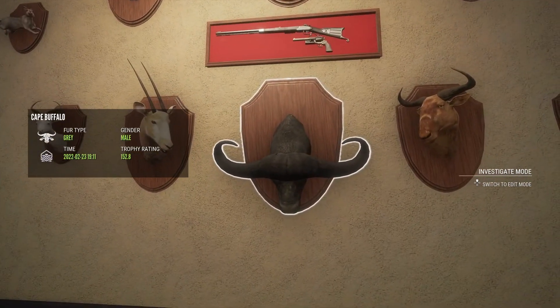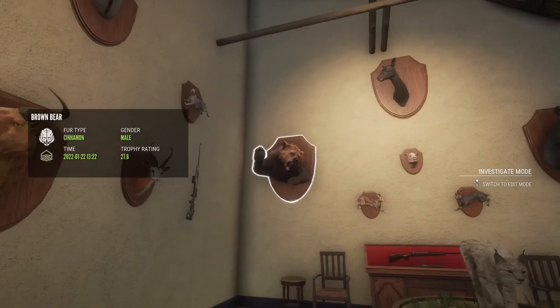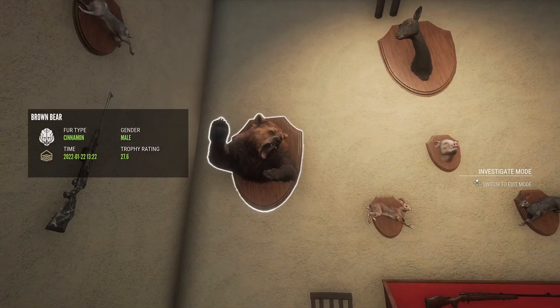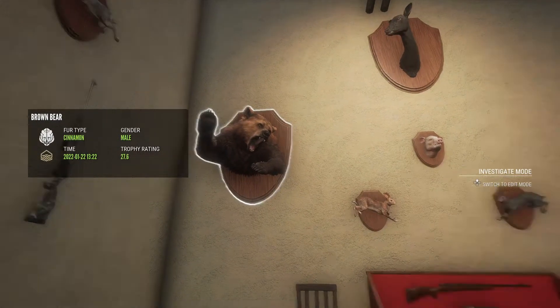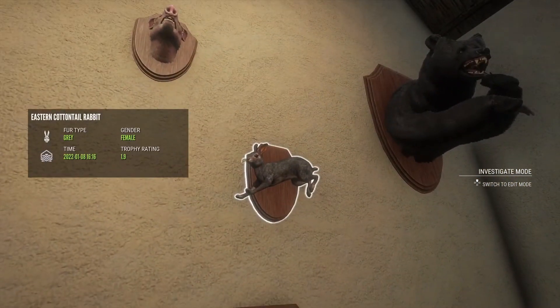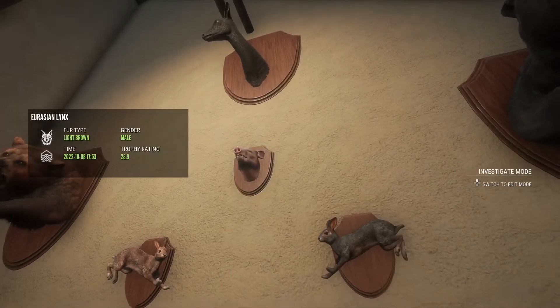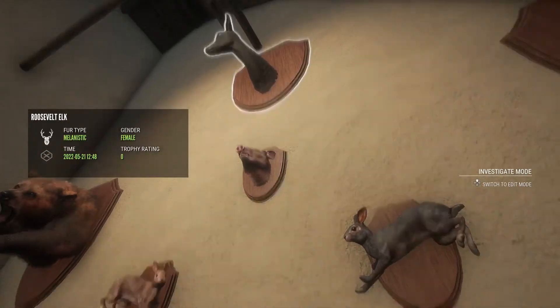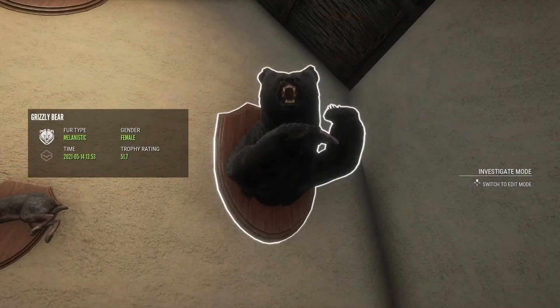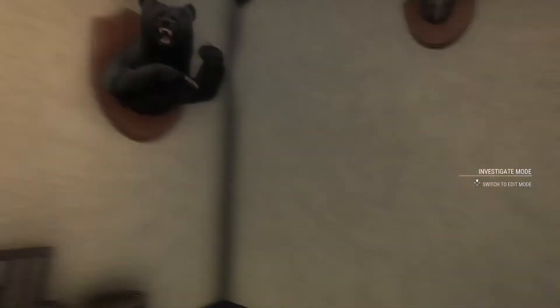Another diamond Cape buffalo, a troll diamond, diamond eastern cottontail, another one here, and an albino collared peccary with a female elk above it. And a melanistic grizzly bear - also another diamond I've been searching for forever.